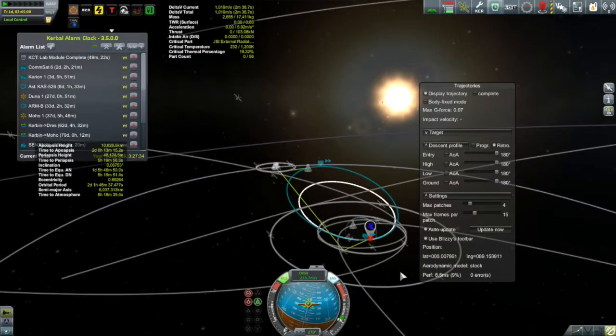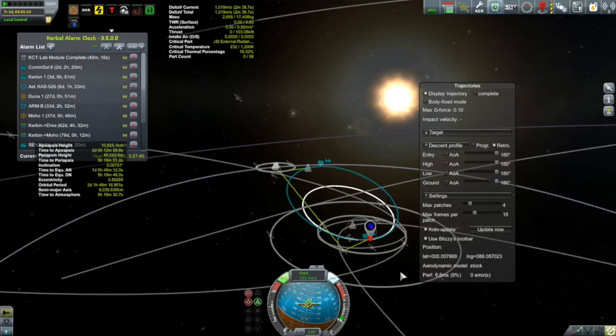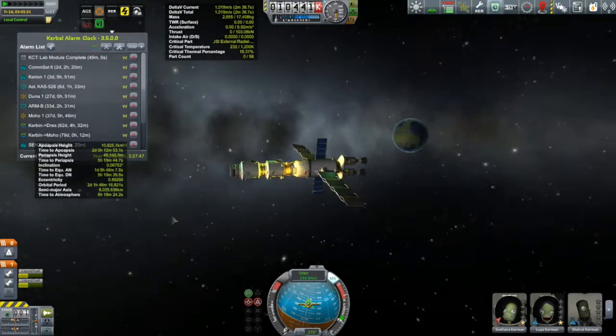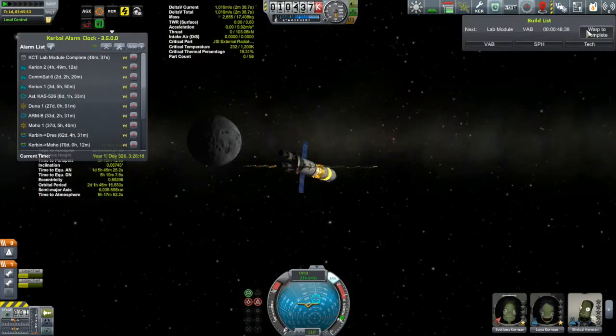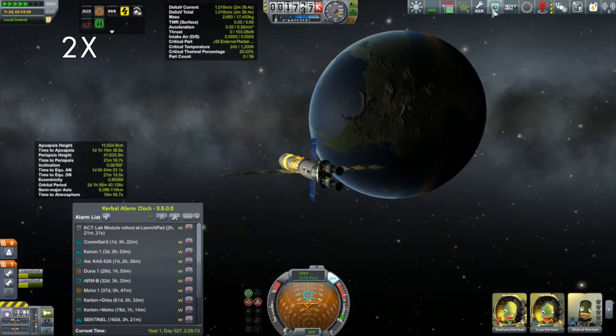Hi, my name is Mike Aben and welcome to my KSP campaign. At the conclusion of the last episode, we had left the Korion 2 blasting its way back home after rescuing Shell Cow from orbit about the moon. I'm setting up my aerobraking maneuver at about 0.1 G, and it's going to take us a little less than a day to get down to Kerbin. So why don't we follow the Korion 2 on its way down and I'll talk about what's coming up in this episode.